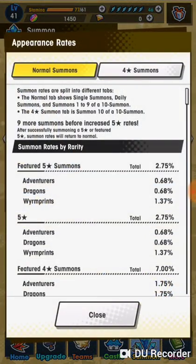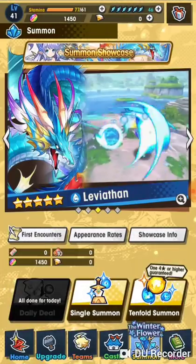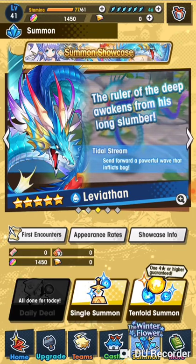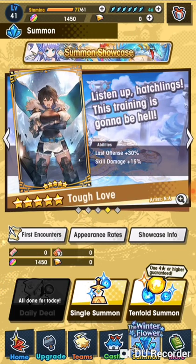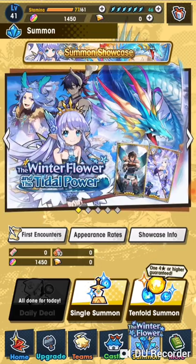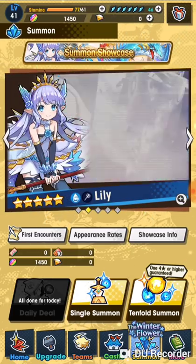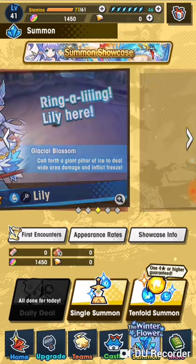Pretty bad rates. I did get a five-star Wyrmprint, which — they're good to have, so get your Wyrmite up in the beginning of the game. I did need a water character and I didn't get anything. Anyway, thanks for watching the video. If you're new to the channel, feel free to like, comment, or subscribe. I used to play Valkyrie Connect — anyone watching this will realize I'm not playing it anymore. I may continue playing this game, we'll see. Catch you guys some other time.